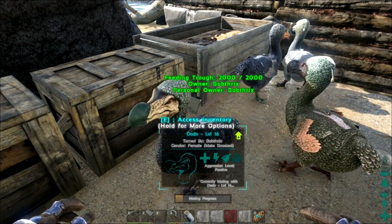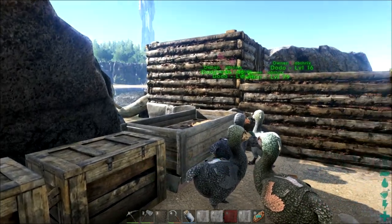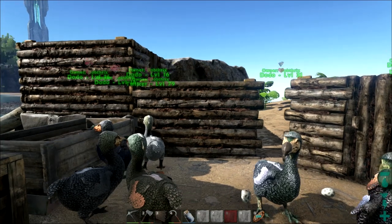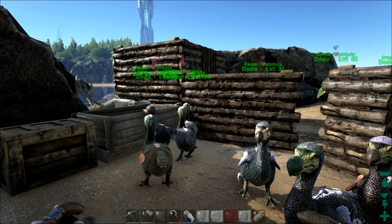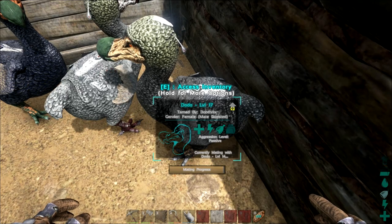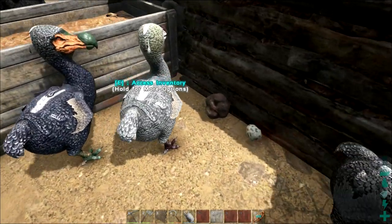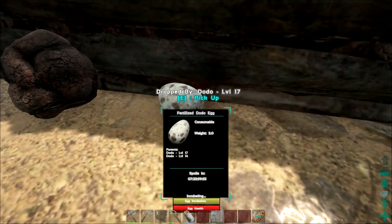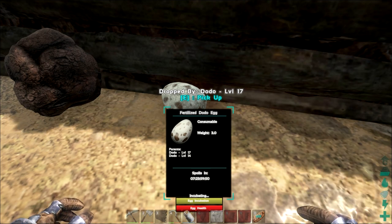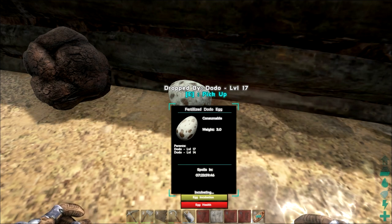After a brief period of time, once that bar is complete, we'll have a fertilized egg and we can see just how hard it is to actually get the thing to incubate. There we go — we have a fertilized egg, which apparently has a really weird kind of red glow to it. Excellent. So there's an egg health bar and an egg incubation bar — both bars.